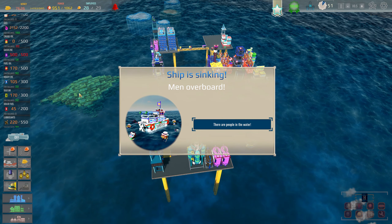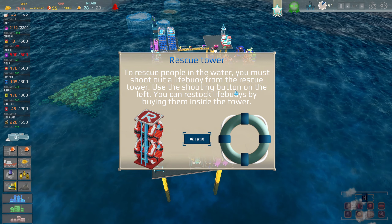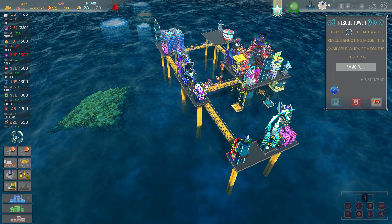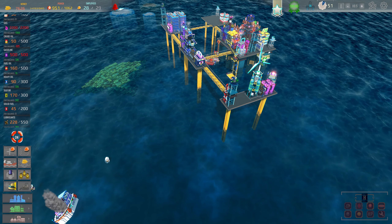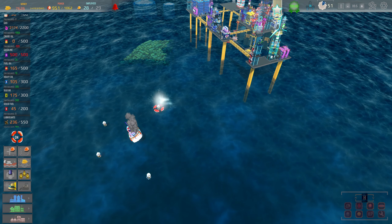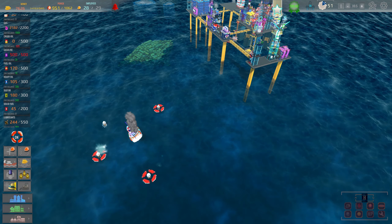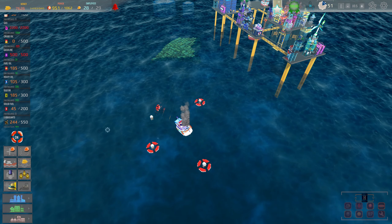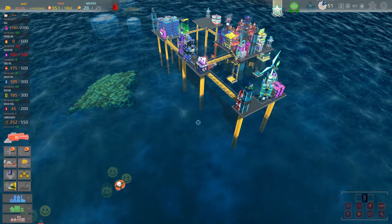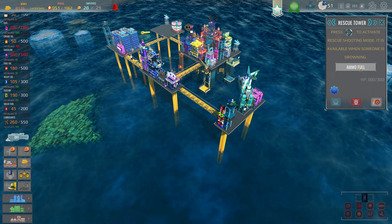There are people in the water — another message came up. The rescue tower says: you must shoot out a life buoy from the rescue tower using the shooting button on the left. You can restock life buoys by buying them inside the tower. I found the button — it's over here. The person said thank you. 500 coins for that rescue! When I clicked on that it switched over to the turrets — let me find the ammo indicator. It still says ammo is full.